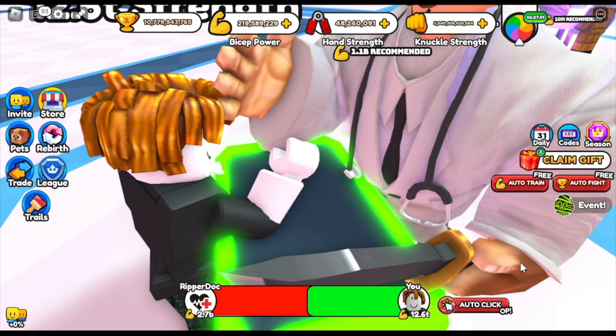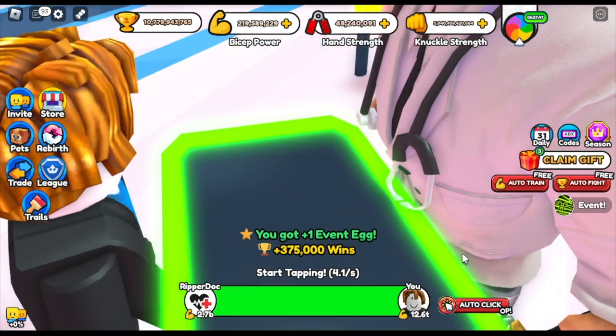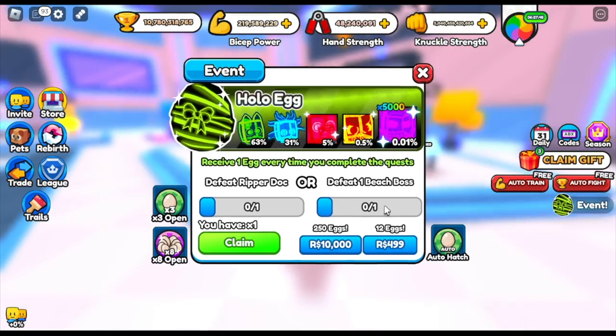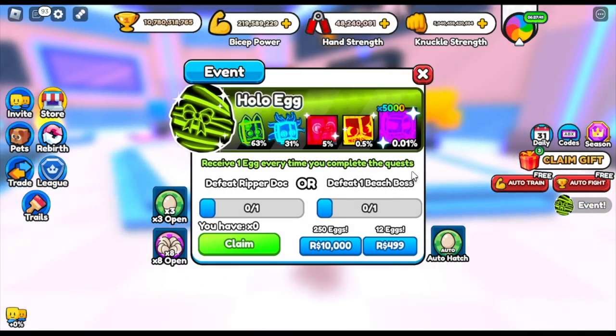Here it is. As long as you're twice his power — like for example, 2.7 billion — you can easily defeat him. See that guys? Got one event egg, and there you go, you can already hatch it.